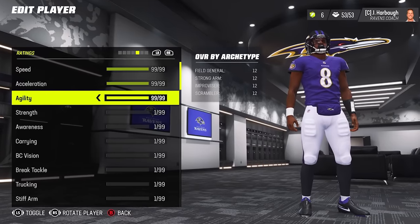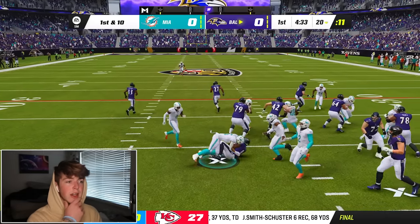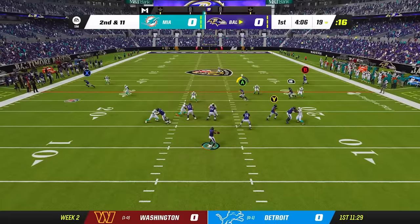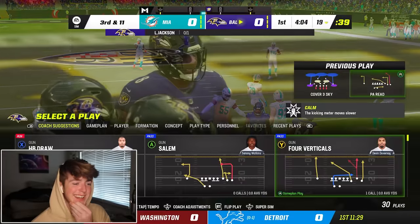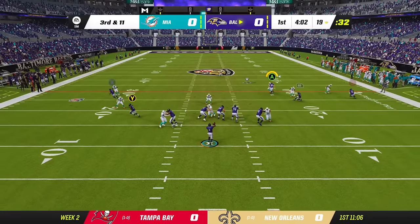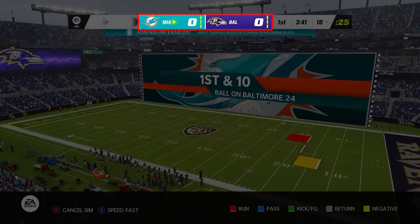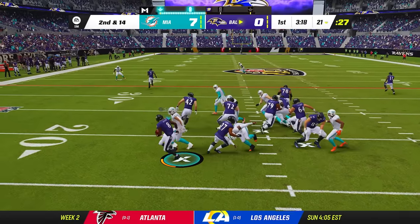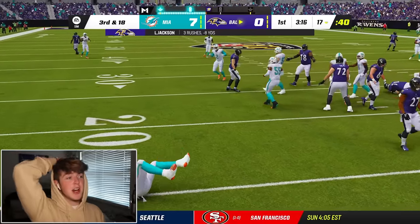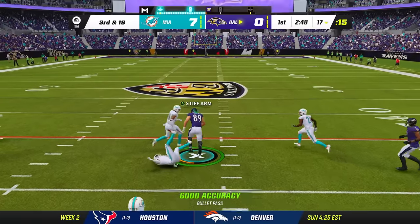Thankfully, Lamar Jackson has maxed out in every single running category, so it made things a bit easier. Just kidding — we still have problems. I would be forced to pass the ball, and that still wouldn't work out. It's actually more difficult than I imagined, and my worst nightmares were yet to come. That was a terrible throw, Lamar. The Dolphins would march down and score seven, meaning we would have to respond. There is nothing I can do — Jalen Phillips is a god. I pretty much just threw to Mark Andrews, and the rest is history.